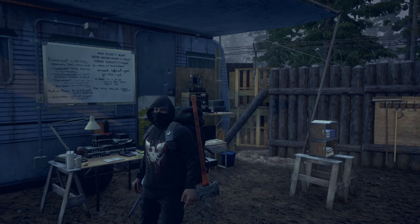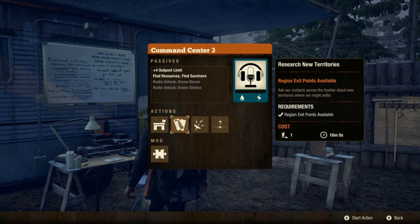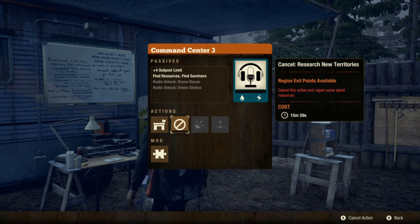First things first is that you need to be on Providence Ridge. If you have an existing community on another map you can change it by going to your command centre and researching new territories.